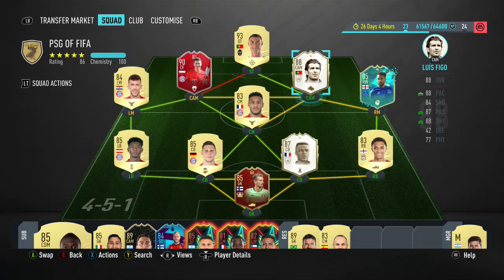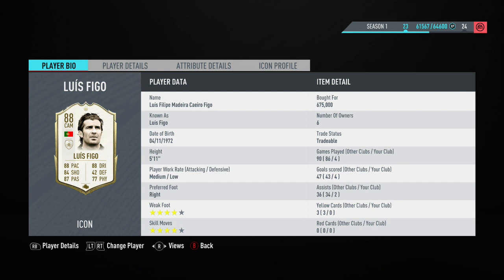Hey guys, welcome to another FIFA 20 player review. Today we're looking at the 88-rated base icon Luis Figo. This is a fantastic looking card and I was able to pick him up for 675,000 coins. In the 4 games I played him, he scored 4 goals and got 2 assists. He's also got a 4-star weak foot as well as 4-star skill moves.